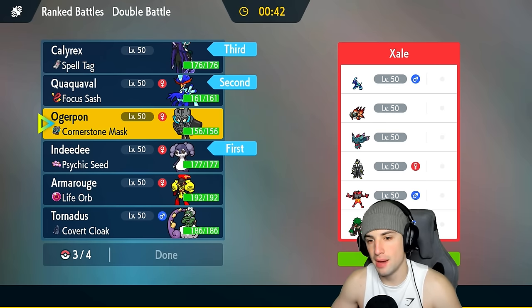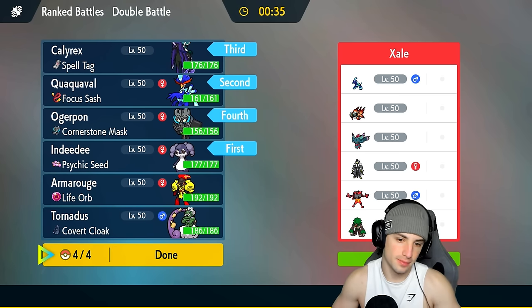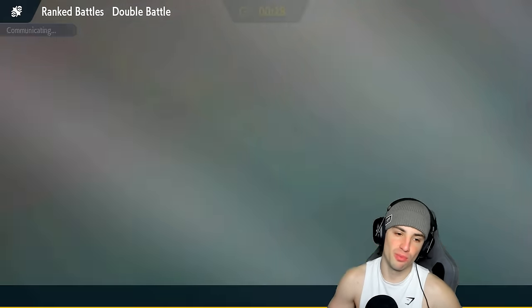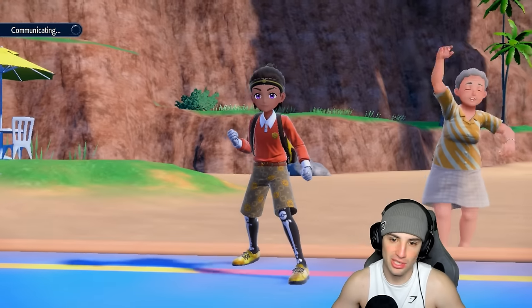I like going Indeedee with Quaquaval, bringing Calyrex in the back end and Rock Ogerpon as the fourth. Not bad for us. Or do I go Armarouge or Tornadus? We're going Rock Ogerpon — we already have support with Indeedee. I don't want them going into a Fake Out user like Roaring Moon or Cinderace paired with Terapagos to remove the terrain, but I think that's a stretch. We'll see who they end up leading.